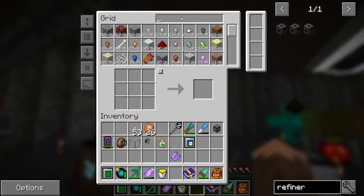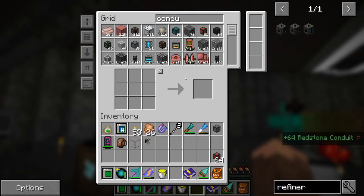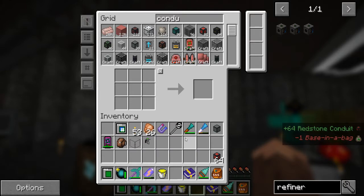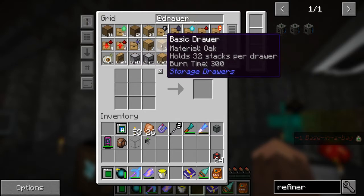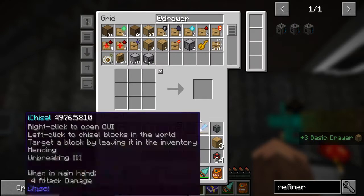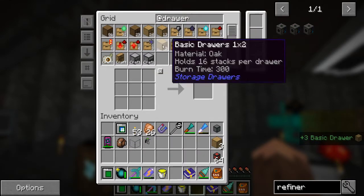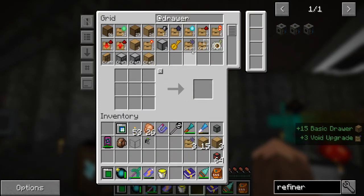First off we want a bunch of redstone conduits. Actually, we don't need to — we can make it powerless. Every time I think about it: if we do it with Refined Storage we can make it completely automated and control it better, but if we do it with drawers it doesn't really matter. So let's make some drawers — a lot of drawers. We do need void upgrades.